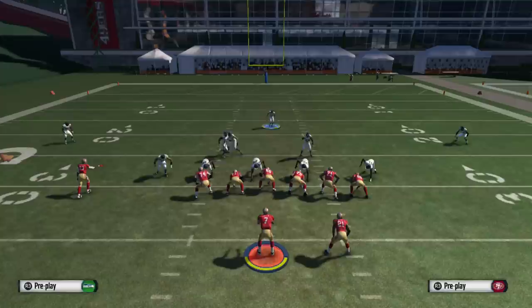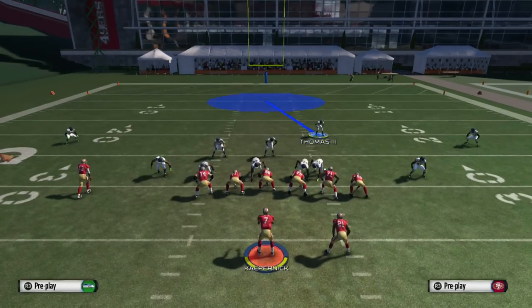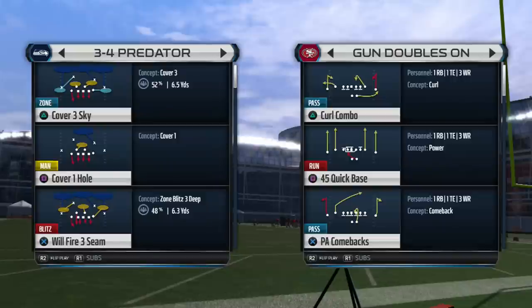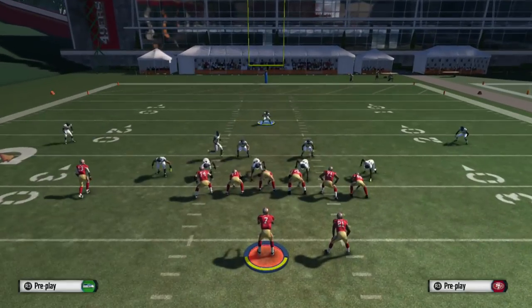So again: base align, shift linebackers to the left, move the safety down, crash defense, align down, blitz that safety, and lurk with the middle safety right here for a nice play. Guys, don't forget to comment, like, and subscribe for more blitzes. You guys have been responding really well to all my videos and I'm gonna go ahead and ask you guys to give me 50 likes for the next defensive blitz.